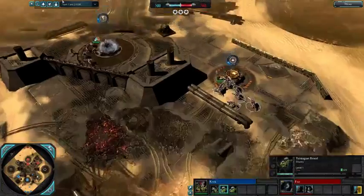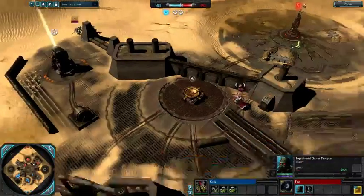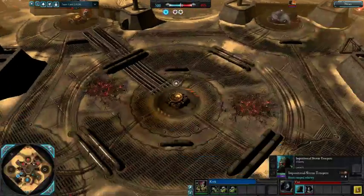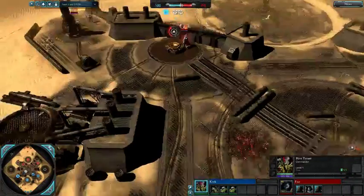Kvek going for a very standard opening of two Termagaunts, being expansive with capping, which I think is correct. When you have a mobility advantage, you want to use that mobility advantage — there's no reason to be compact. A second Inquisitorial Stormtrooper coming in now. Grey Knights hold some degree of flexibility in Tier 1, especially now that Inquisitorial Stormtroopers cost 210 requisition rather than 250.